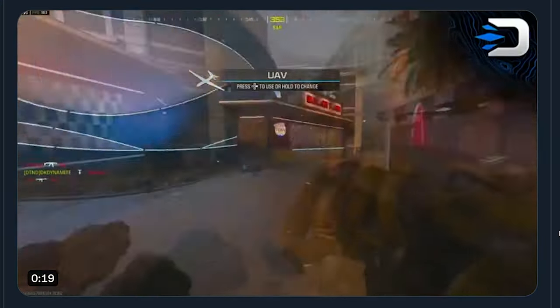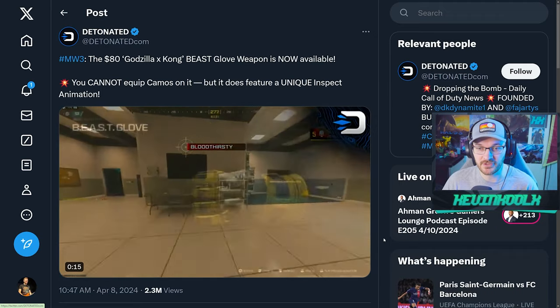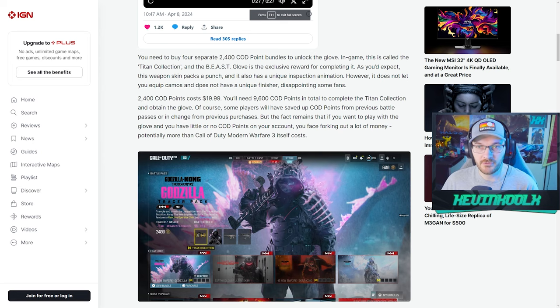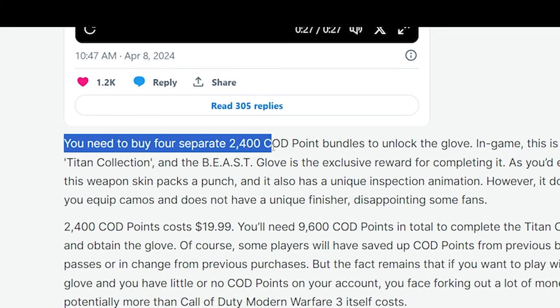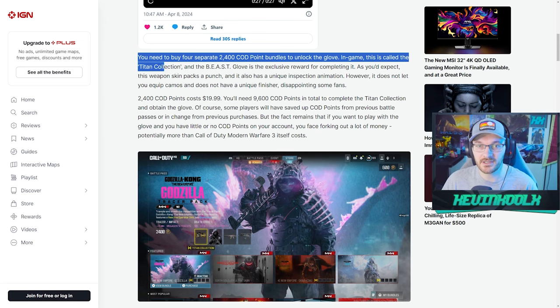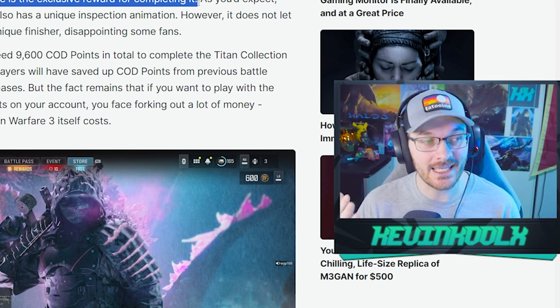The glove apparently just one-taps people, but there are plenty of one-hit melee weapons in Call of Duty so there's nothing weird about that. It's kind of funny — you just punch someone in the face with a big gorilla hand. But to get this gorilla hand, you need to buy four separate 2400 COD point bundles to unlock it. This is called the Titan Collection.